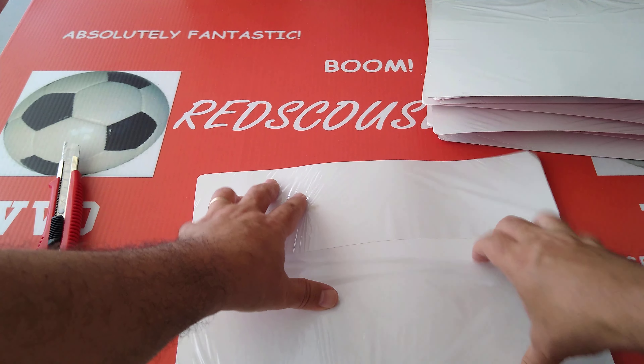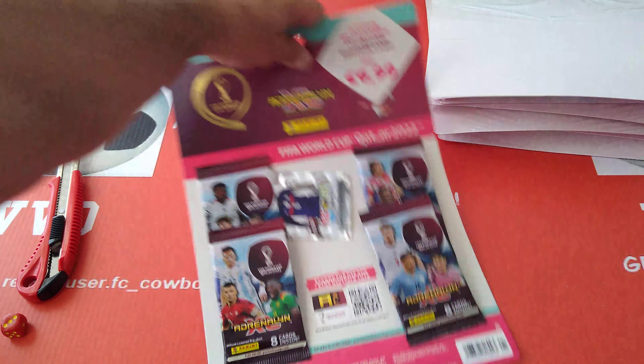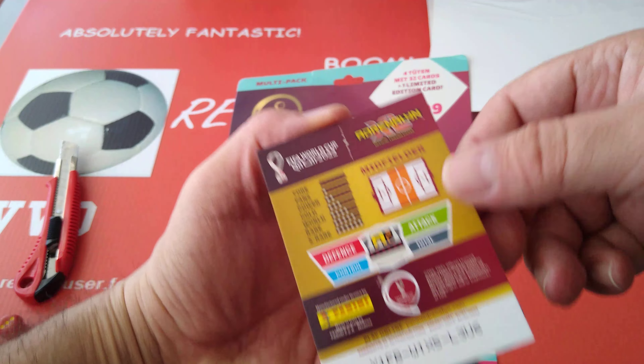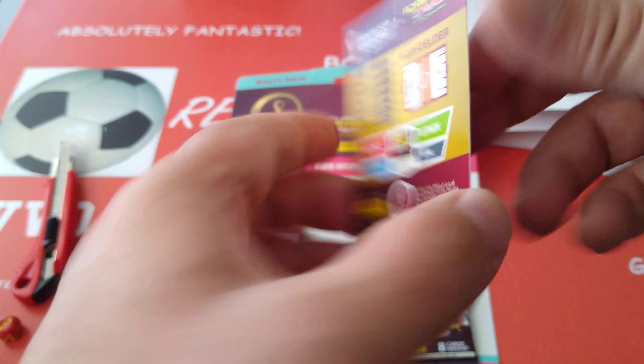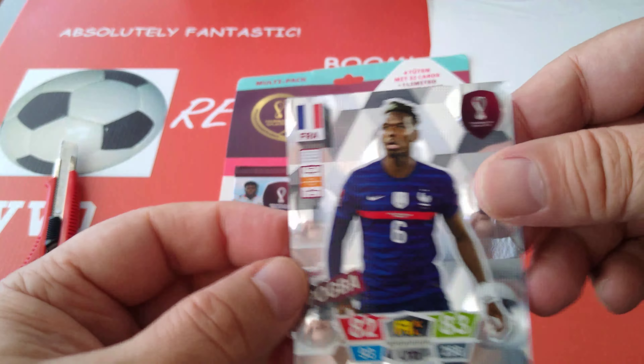Let's see which limited edition we pulled — and it is Paul Pogba! So this is your German pack: 4 packets, 32 cards, 1 limited edition for €6.99. You can find this exclusively on the Panini Germany website, or also on eBay or Amazon — some sellers are going to have these multipacks. Here is the Paul Pogba card: 83, 82, 93 — total 258. Good stuff. France colors, of course.